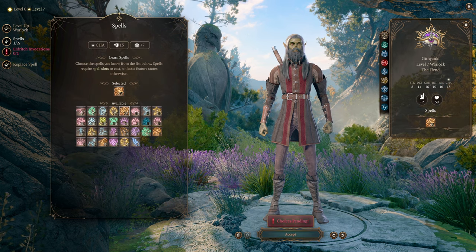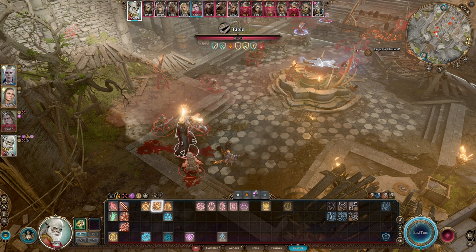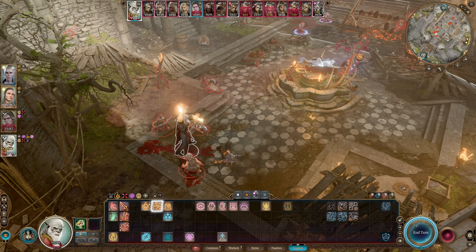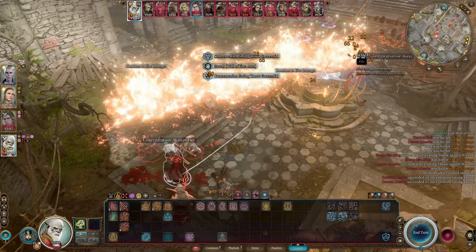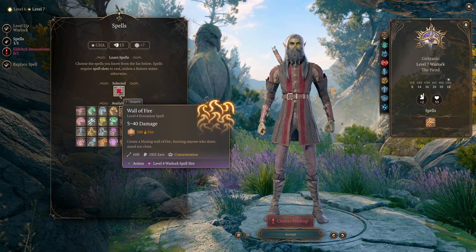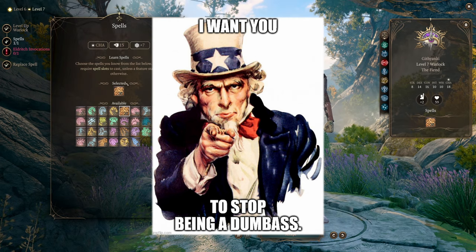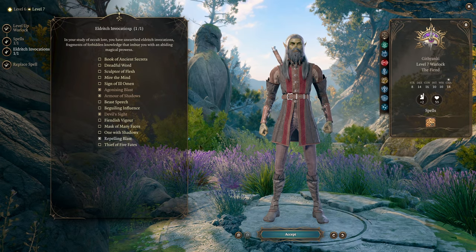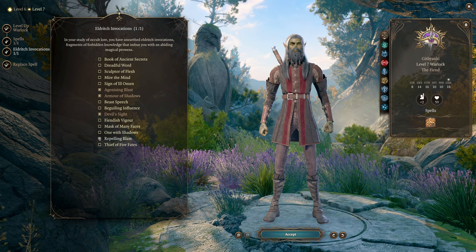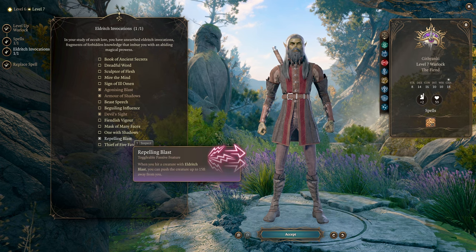At level 7, we get to choose another spell, and I'm picking Wall of Fire. It's fantastic to be able to summon a Wall of Fire across the room and burn a group of enemies — just make sure you don't cast it underneath yourself, since it requires concentration and you'll instantly break it. You also get another Eldritch Invocation at level 7 — just take whichever of Repelling Blast or Devil's Sight you didn't take at level 5. You're going to want both.